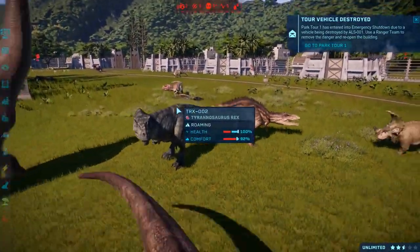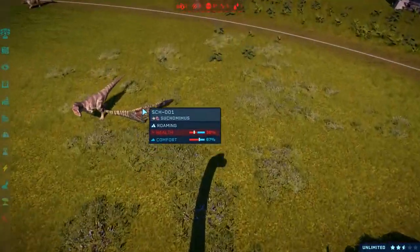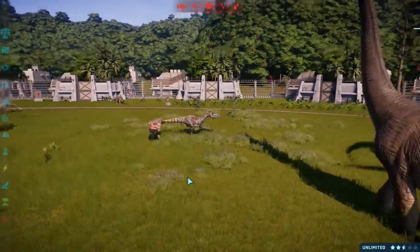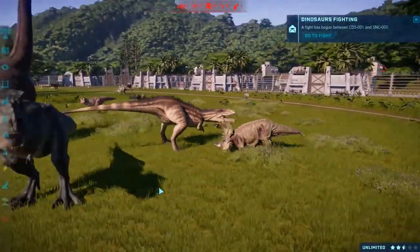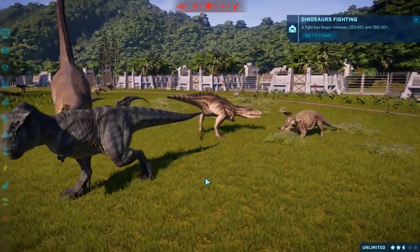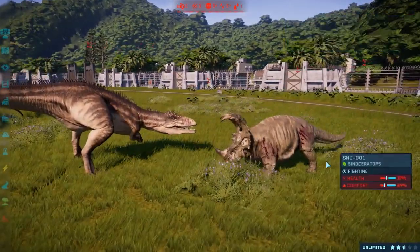We've got the Bull T-Rex — damn, I should have picked the other skin. Suchomimus looks like it was trying to catch a nap there. Sinoceratops against Carnotaurus — gets a hit in, but unfortunately poor little Sinoceratops is not going to stand much of a chance unless one of these carnivores on low health picks a fight.